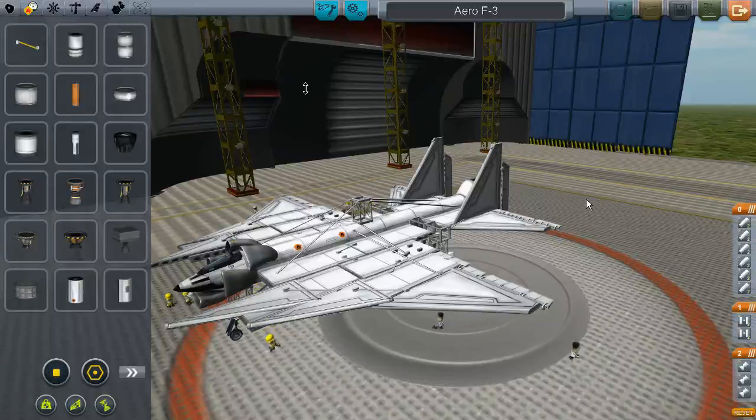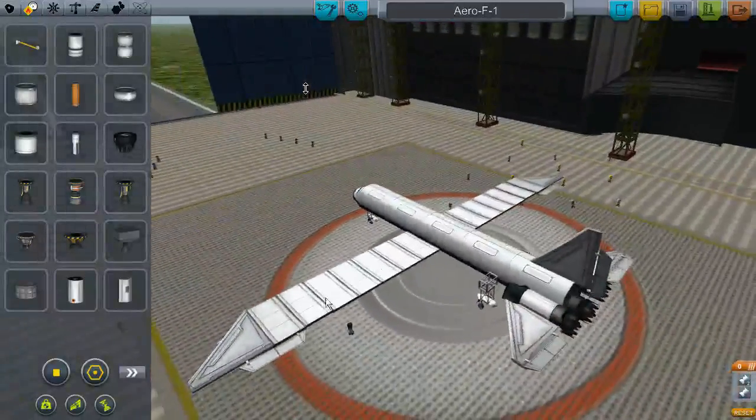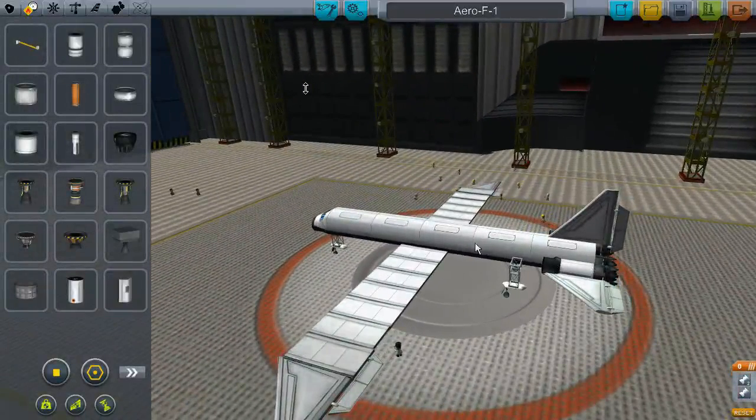Hey, what's up guys. I wanted to show you a beautiful new jet design that I just did. This is the F3, the Arrow F3. The F1 is a piece of crap - that was my first aircraft I built. It didn't fly, it didn't perform very well, let's just say that. I found out that the fuselage was too heavy.